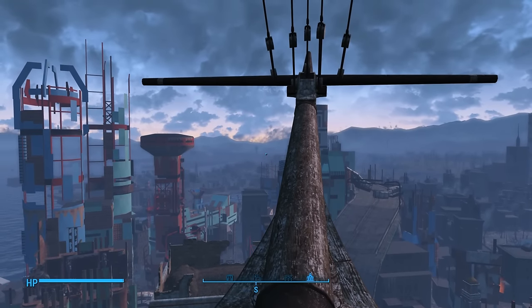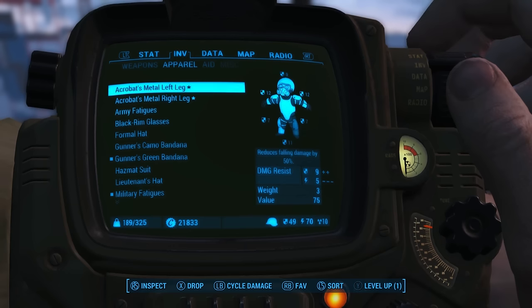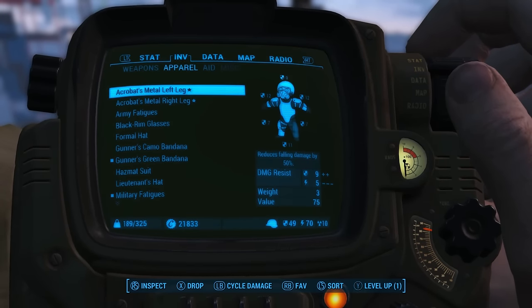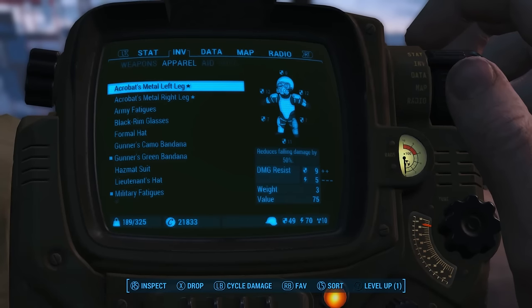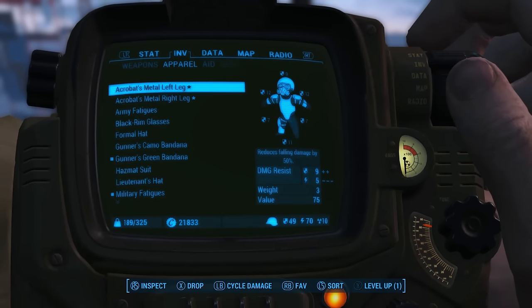So we're reloaded now and I'm gonna show you guys what you're gonna need to pull this trick off. There are two pieces of apparel — they usually come in the form of armor — and they're gonna have this prefix called 'acrobat' in front of them. I just happened to find a metal left leg and a metal right leg. It may be possible that prefix is on other types of armor, but I'm gonna take a guess that because it deals with falling, it's probably most likely gonna appear on a piece of leg armor.